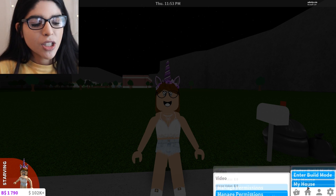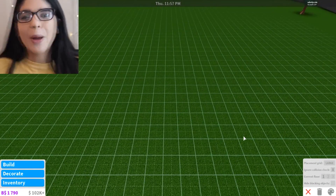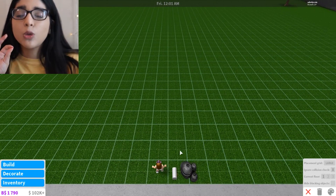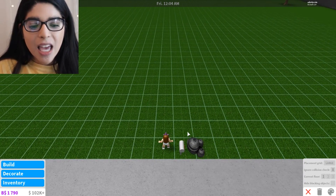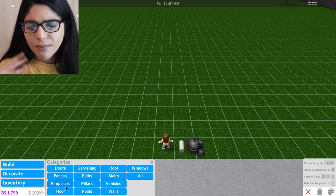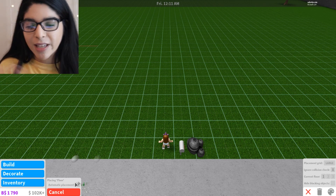So yeah, let's just get into it. Here we are at the plot. It's only one by one, so it's not gonna be that big — it's such a small little spot. I sort of understand how you make it, but sort of don't, so we'll see if it actually works and goes the way that I want. First of all, I want to add a path. Not those paths — I don't even know why they have those, they're so ugly. You can literally just use the floors for paths.